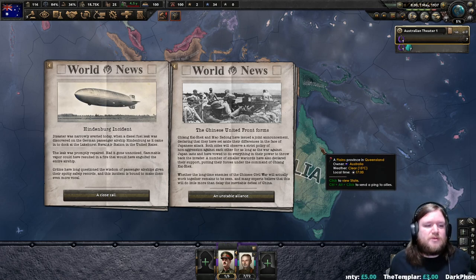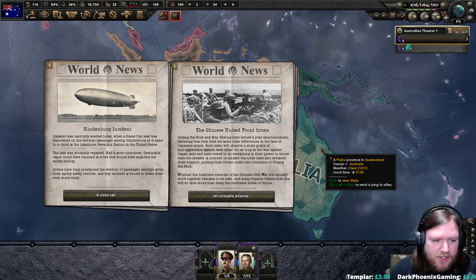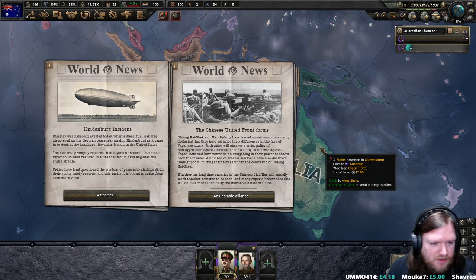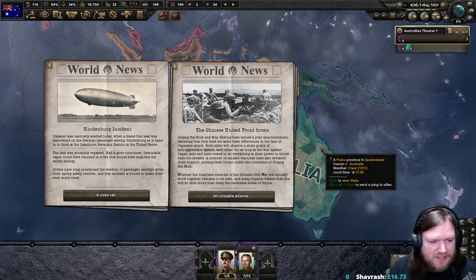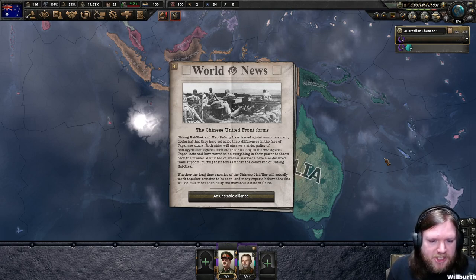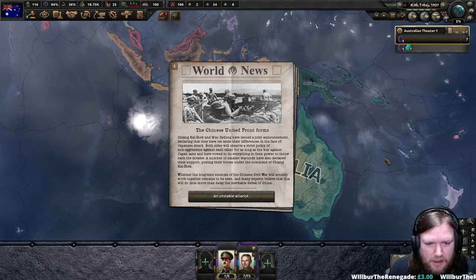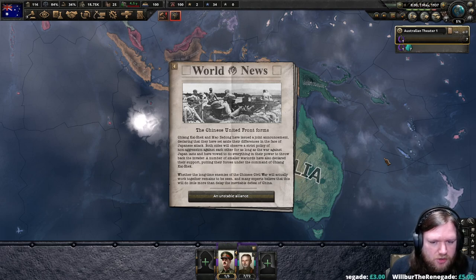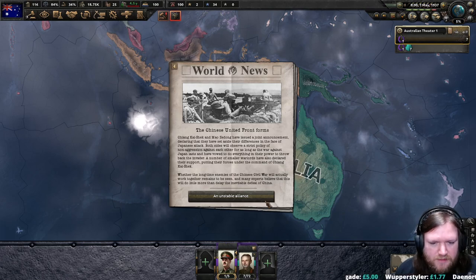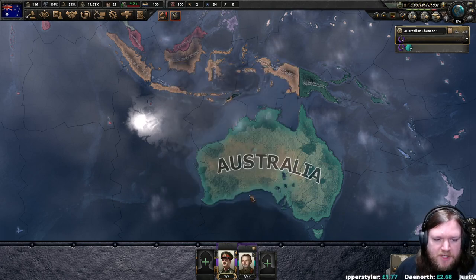The Hindenburg incident disaster was narrowly averted today when a diesel fuel leak was discovered on the German passenger airship Hindenburg as it came into dock at the Lakehurst Naval Air Station in the United States. The leak was promptly repaired — had it gone unnoticed, flammable vapor could have resulted in a fire that would have engulfed the entire airship. Chiang Kai-shek and Mao Zedong have issued a joint announcement declaring that they have set aside their differences in the face of the Japanese attack. Both sides will observe a strict policy of non-aggression for as long as the war against Japan lasts, and a number of smaller warlords have also declared their support, putting their forces under the command of Chiang Kai-shek.